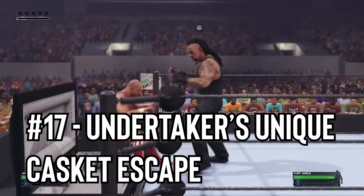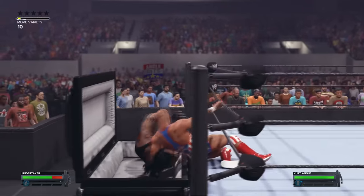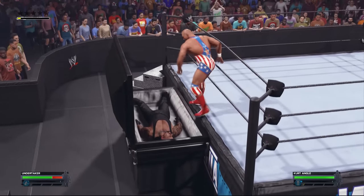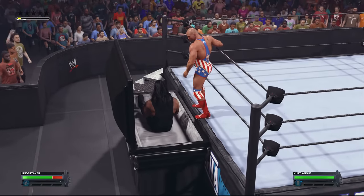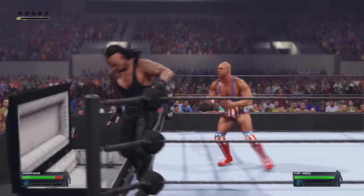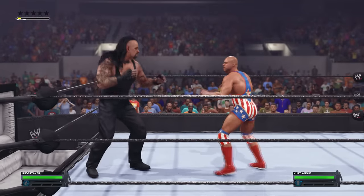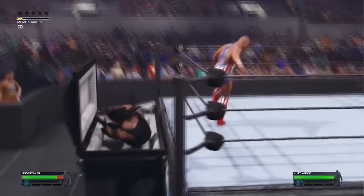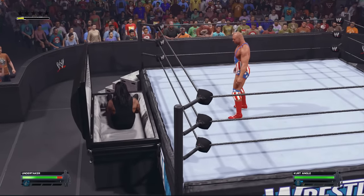Number 17: Undertaker's unique casket escape. Casket Match is another one of many returning match types in 2K24, and it also features its own unique details with certain characters like The Undertaker. If you're playing as Taker, or if you're against Taker and he ends up inside the casket, if it takes too long to try and shut the casket, you'll see Taker do his signature sit-up as he escapes. Other superstars will do a generic escape animation.